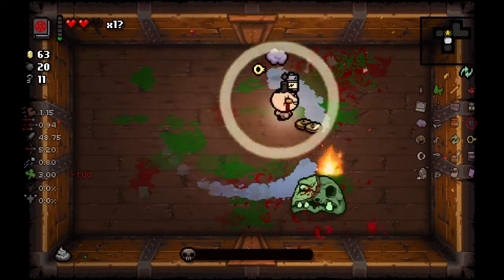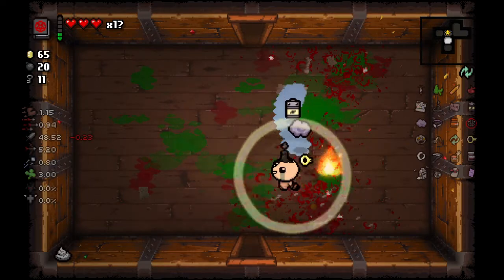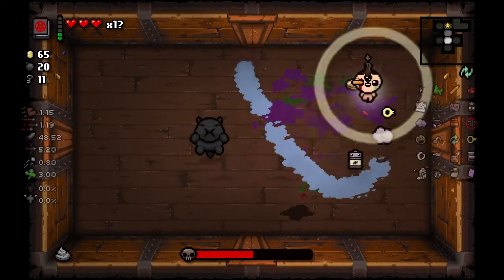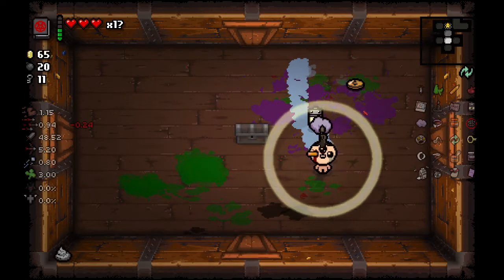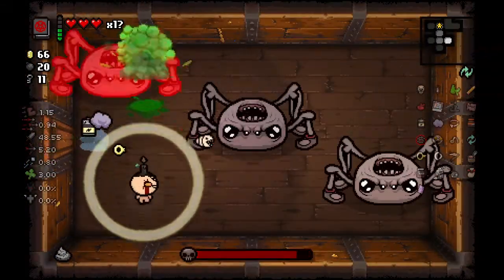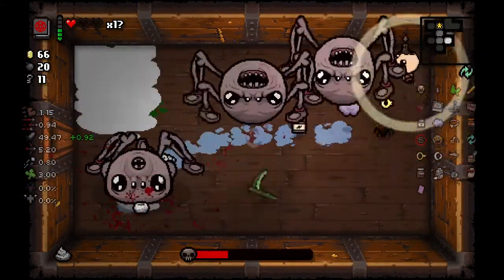We still don't have that much health. We've been saved twice from Guppy's collar. Those little chubs jump way further and faster now — those guys got buffed. Holy crap, those almost killed us. You see that spike chest almost kill us too.